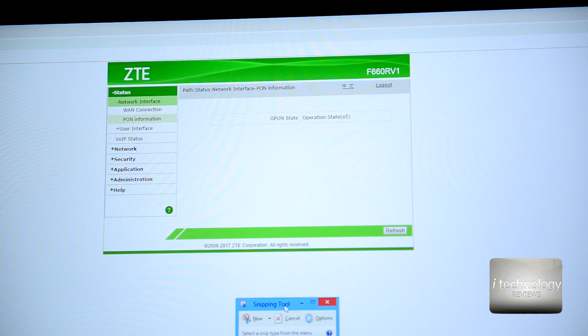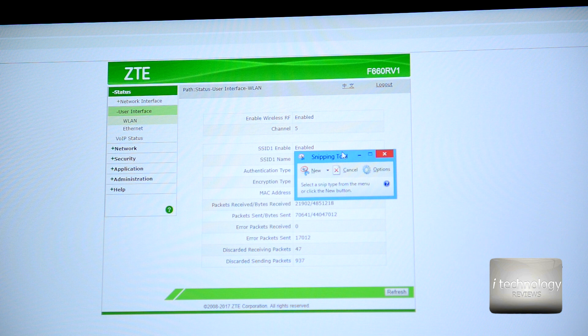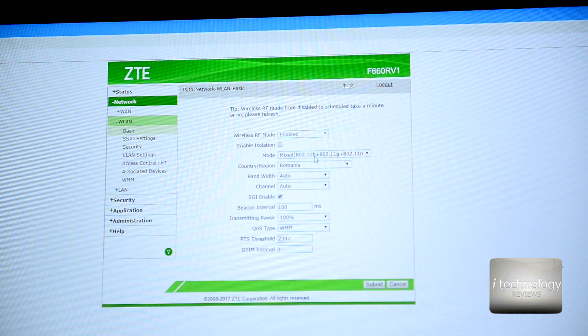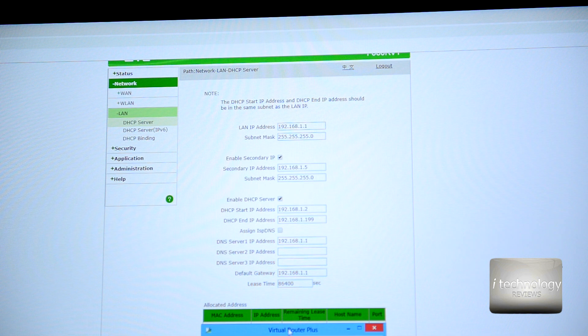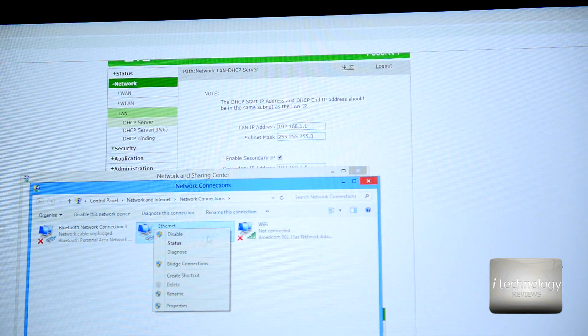In the router WAN settings, set it to PPPoE with your username and password login. Put your authentication credentials for your network provider. In port binding, leave it empty. The wireless LAN you can leave with the default settings as the router came configured.